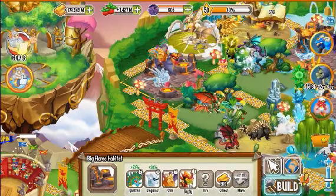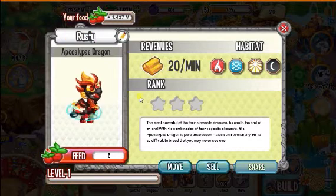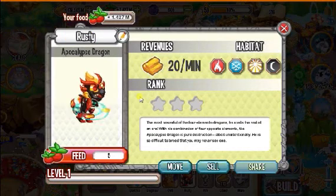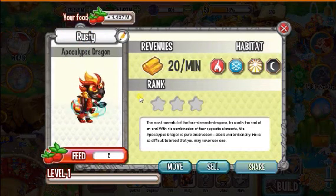So, this is a baby form of the Apocalypse Dragon. Its animation is that the circle thing from its tail comes out and then goes and circles over there. That's all for the animation of the Apocalypse Dragon.